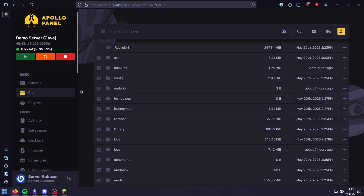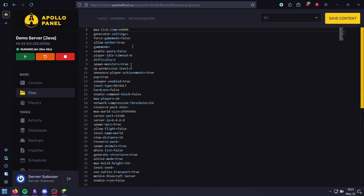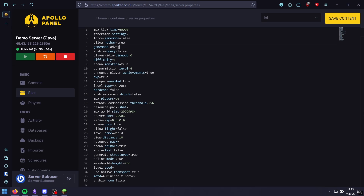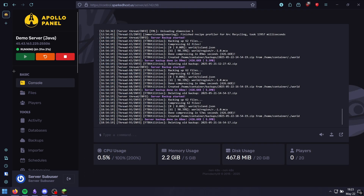Alternatively, you can go to the files section, open server.properties, and search for game mode. Set it to survival, creative, spectator, or adventure, and also set force-gamemode to true. Then you need to restart your server.